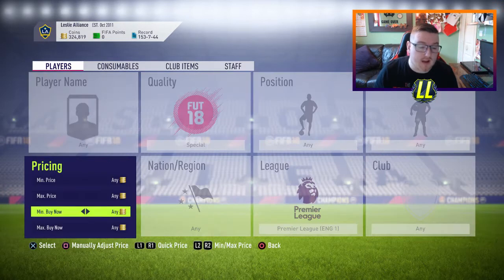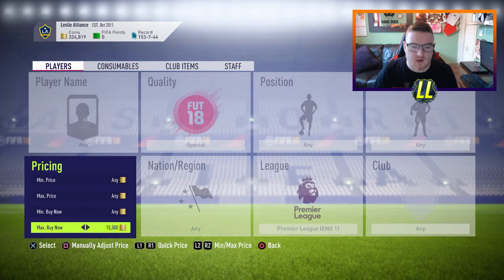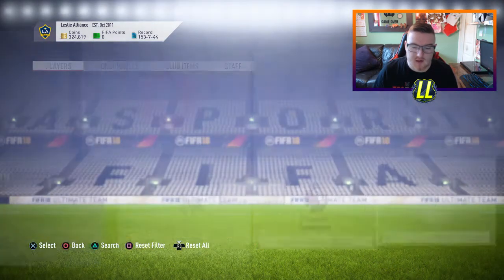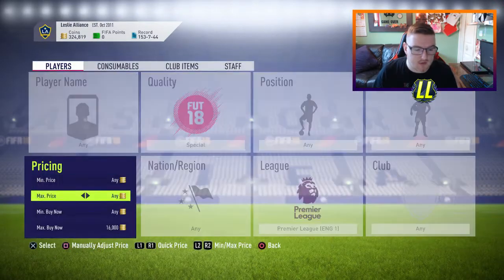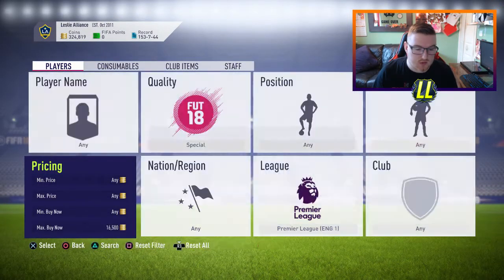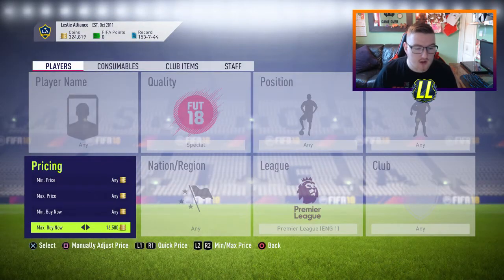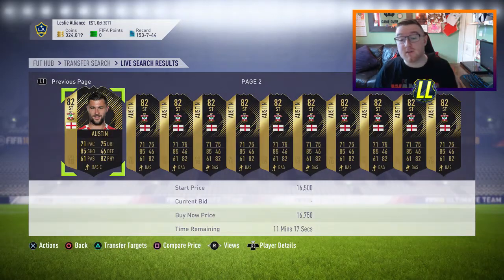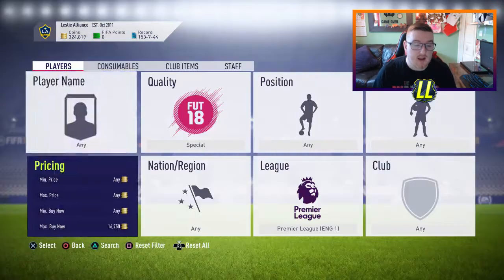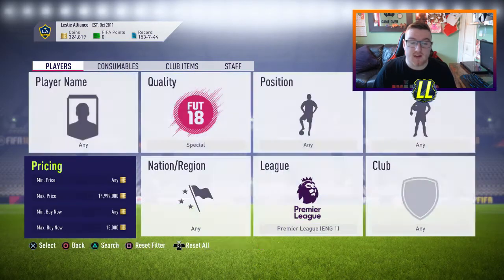So the first one, basically all the main leagues - just so you guys know - is you go to something like Premier League and you see what the cheapest card is at the moment. The cards are up right now, there's not that much minimum cards as there usually is. The cheapest in the Premier League right now is 16,750. Then you basically just go down to something like 15k and you start sniping the league.